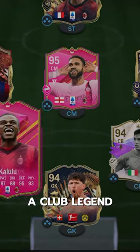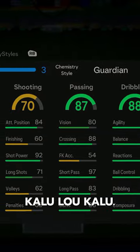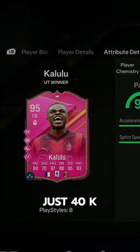This man's UCL card was a club legend for me. Welcome to Baller or Bust — Fuddy's Kalulu. Kalulu goes for just 40k on the market.